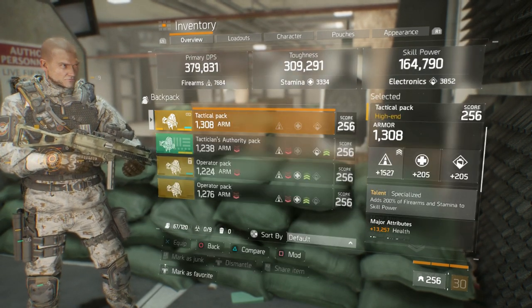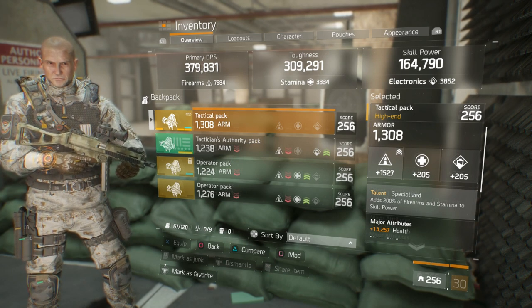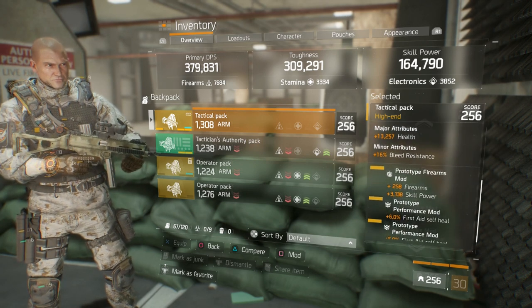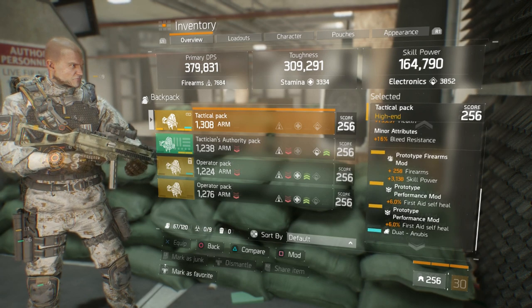Moving on to the backpack — it's a Specialized Backpack with a good main stat and good armor roll. It adds 200% of firearms and stamina to your skill power. The major attributes are 13,257 health and bleed resistance. In the mod slots: 258 firearms, 3138 skill power, and 2% first aid self-heal.